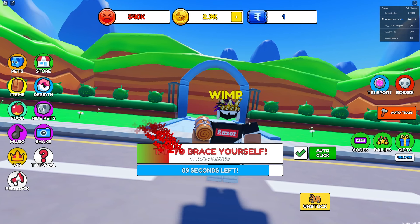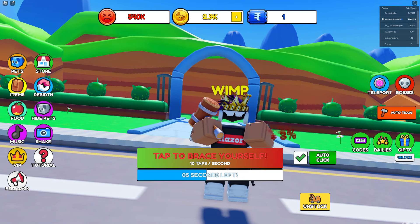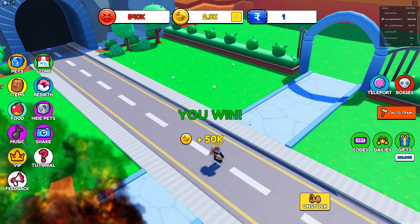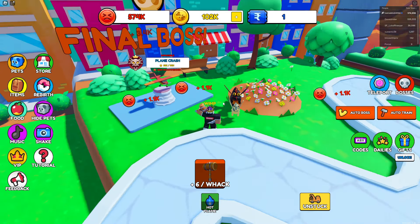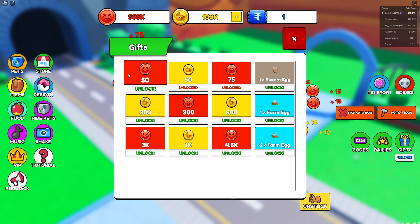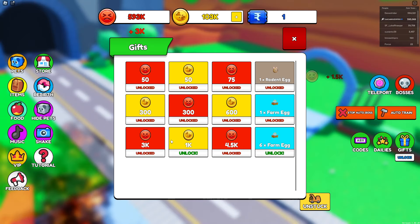Plane crash boss — how am I supposed to survive this? A literal plane crashing onto me — and I just deflected it! Let me get 250k and move on. There are three worlds. Wait — I got free stuff I never claimed: a rodent egg, a farm egg — so much free stuff!